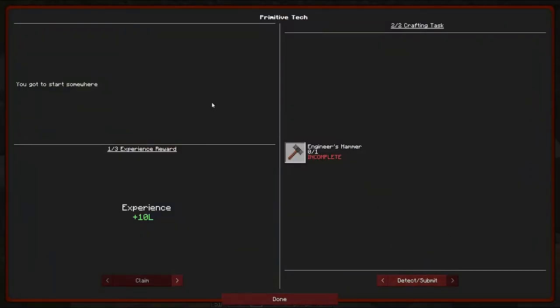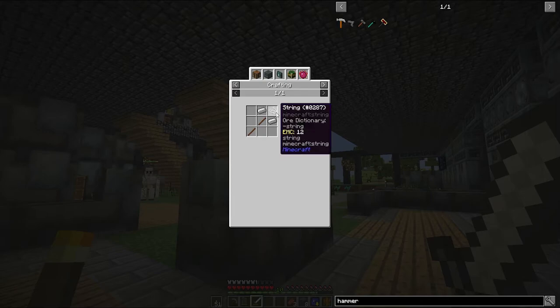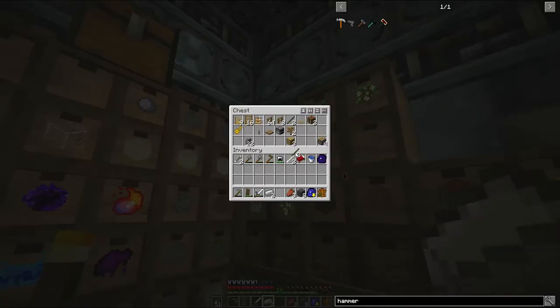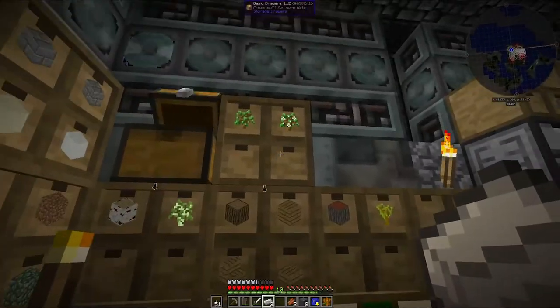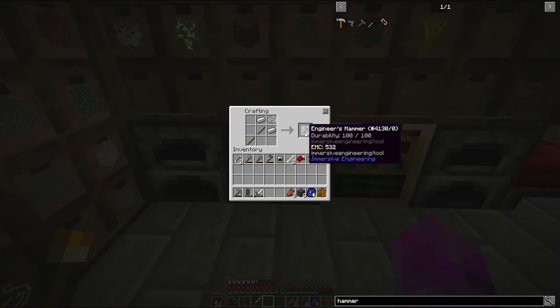That's that one done, but of course it's a two-part quest - forgot to mention that earlier. We need to make the engineer's hammer. In JEI - just enough items, not NEI - I need string, two iron ingots, and sticks. We know it's fine because I've got seven iron ingots. Sticks, iron, and string make the engineer's hammer. The entire quest is complete.